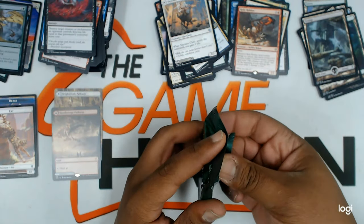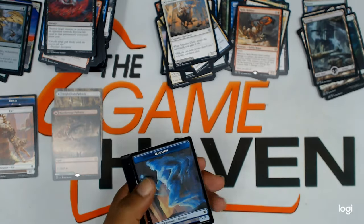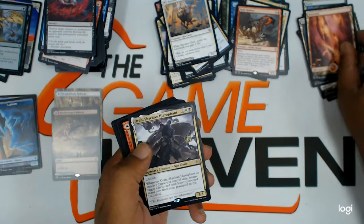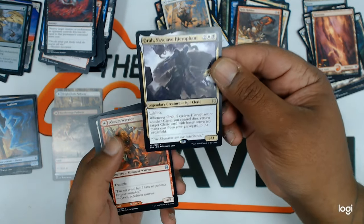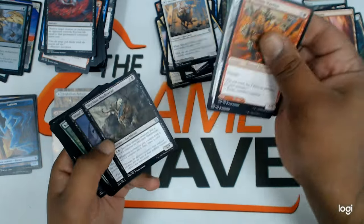Next pack. An illusion token — nice. Another full art land. Aura — nice rare. Uncommons.